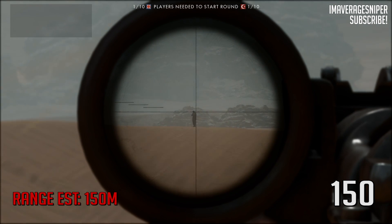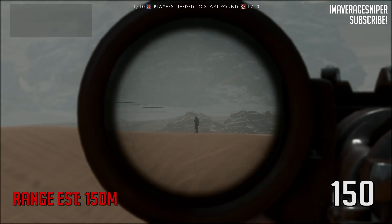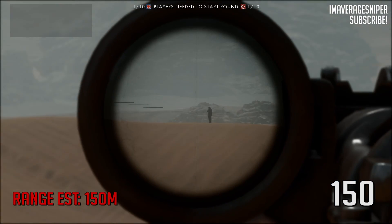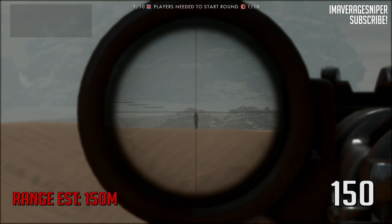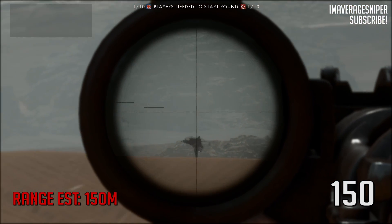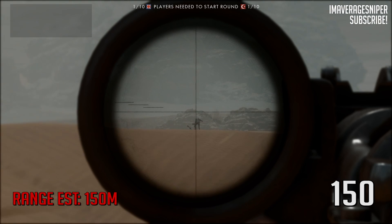So, 150 meters away, give or take — we zero the scope out to 150, put it directly on the head, just like so. Boom — we get a perfect headshot, 150 meters away, with the scope zeroed to 150 meters. Makes sense, right?